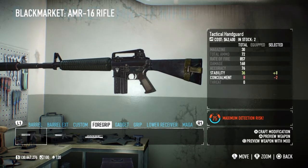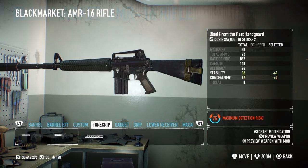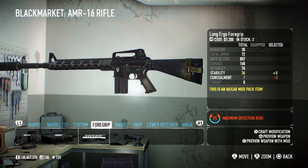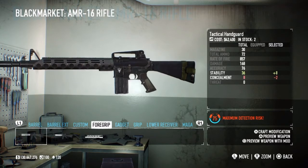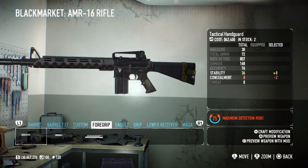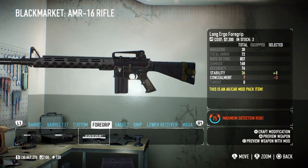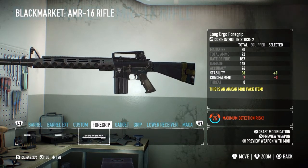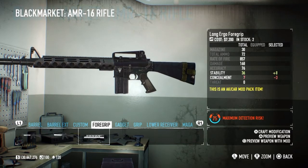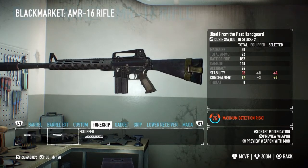Next you can put on either the tactical hand guard or the long ergo foregrip - whichever you get first. Personally I prefer the long ergo foregrip because it looks nicer. You lose three concealment on it, but concealment is not an issue because this is a power setup, a death wish setup, so you can get through the levels that can't be done stealthily a lot easier.